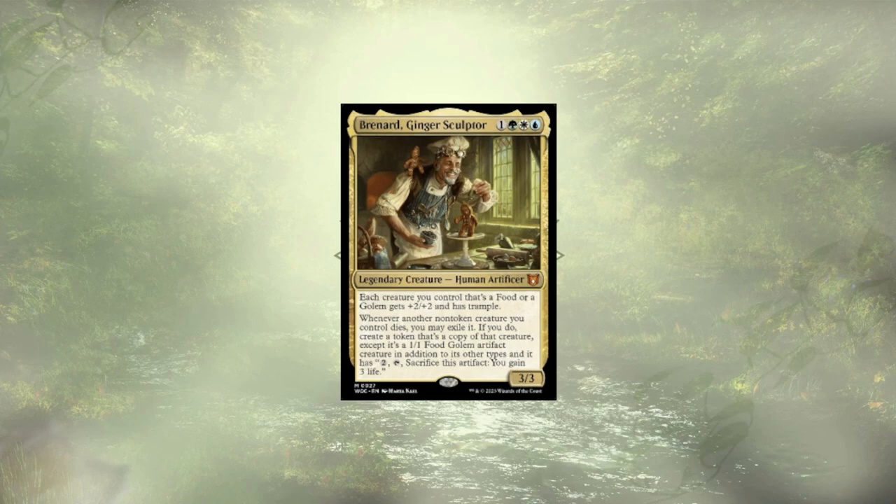Welcome back to another Mech Deck tech. Today we're going over another custom build. This one is for Bernard, Ginger Sculptor from Wilds of Eldraine — a food golem lord offering up to plus two plus two and trample to each of our food and golems. He goes a step further by allowing you to exile your non-token creatures that die in order to create 1-1 food golem copies of those creatures.